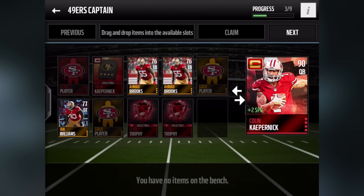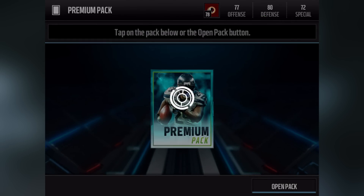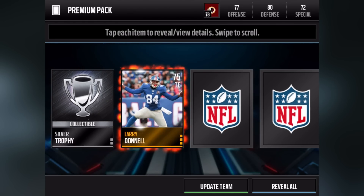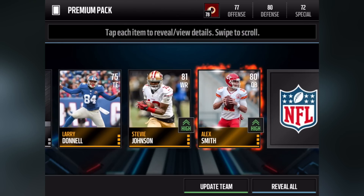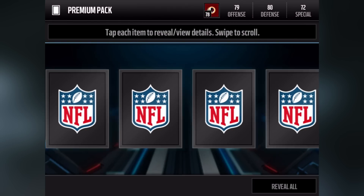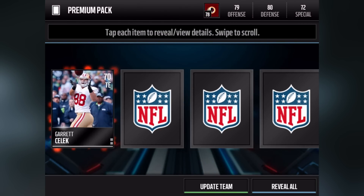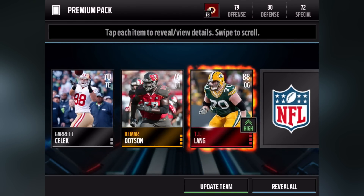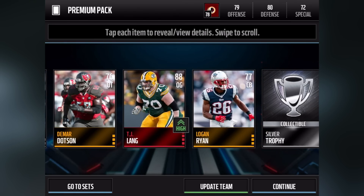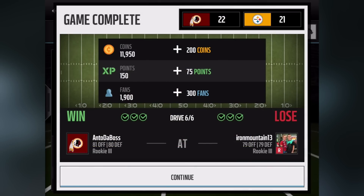I decided to open more premium packs to try to get a quarterback. It didn't take long — Alex Smith! That's not exactly what I wanted but I'll take anything at quarterback right now. 80 overall Alex Smith. We also get our first Elite: TJ Lane, the guard for the Green Bay Packers.